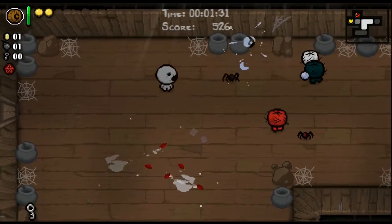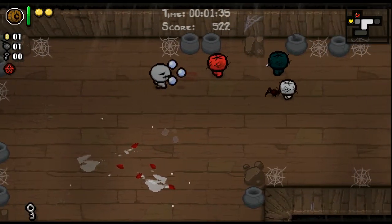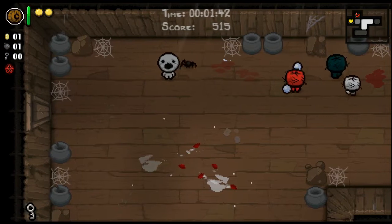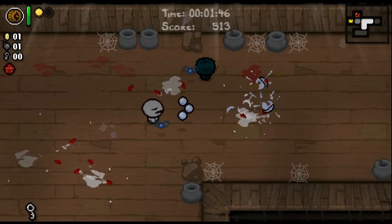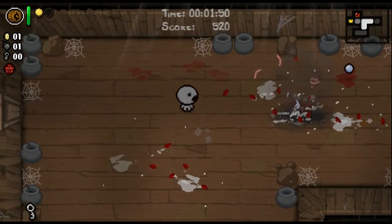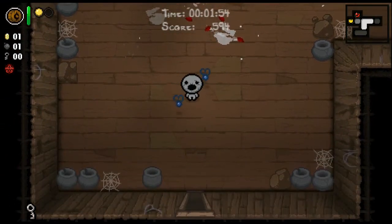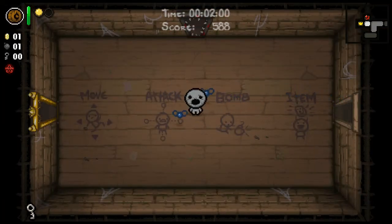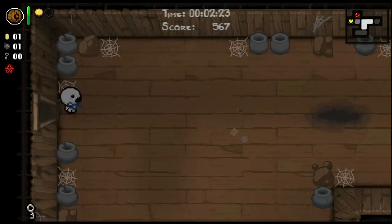Every time you get hit, you lose one coin. Two hits means death. It's useful to think of it like a holy mantle that can be recharged — every time you get hit and then pick up a coin, you can refill your health. Heart drops don't happen with the Keeper; instead, any hearts that would have dropped — red, spirit, black, or eternal — all get converted into attack flies.